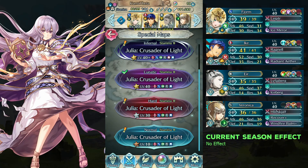Hello everyone, I'm Kuma. Here is my free-to-play solution for the lunatic map of legendary hero battle, Julia. With no skill inheritance and no seals, we are using Legendary Ike, Fionn, Eir, and Veronica.